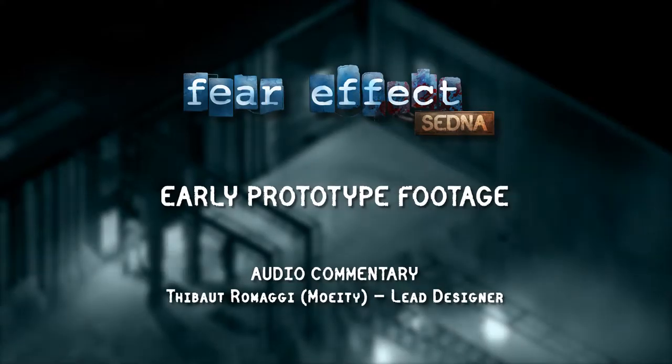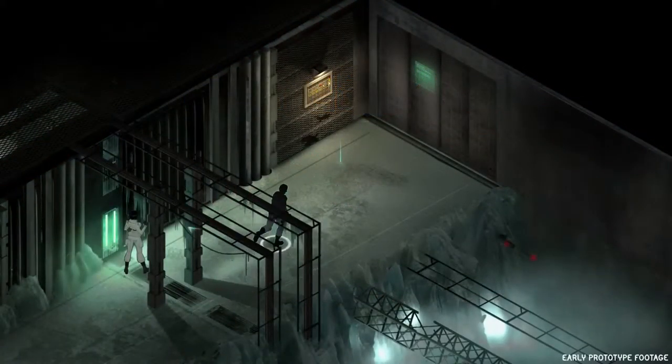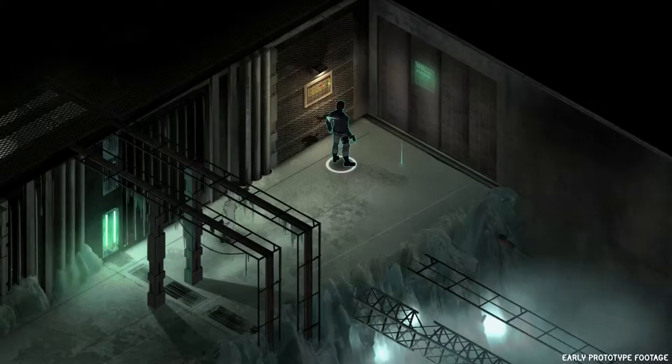Glass and Hana explore a supposedly abandoned scientific complex. They're confronted by a shut door, and the only way to open it is to repair the electric panel on the left.